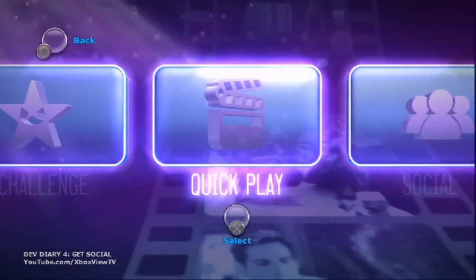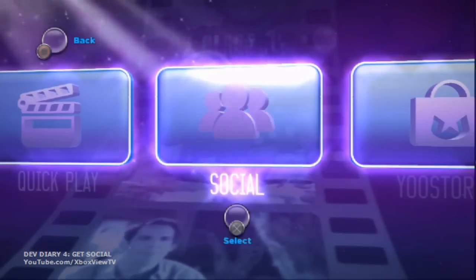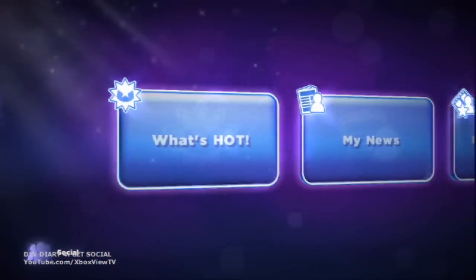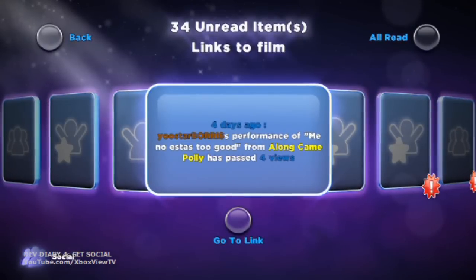There are a lot of games that let you upload high scores, some even let you upload video, but none of them have the robust social features of U-Star 2. Social is completely embedded within the game. Even when you're not in social mode, if you're online, you're connected to the community.